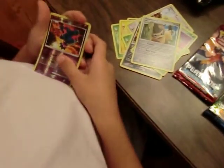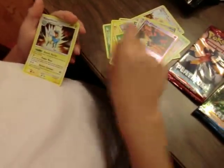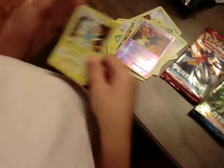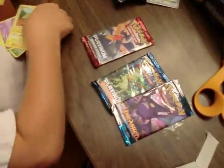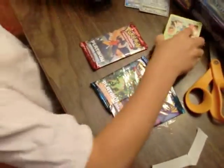Misdreavus. Manectric. Cool. A holo — two holo forms. Pretty good.